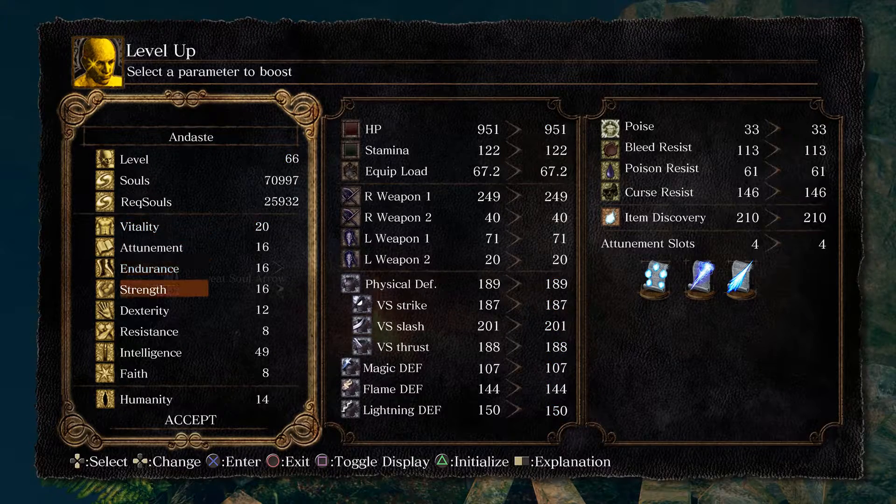We've got two levels worth here, going straight to endurance. We also need to start thinking about putting points into attunement because we're going to start getting more spells very soon. We're reaching our maximum amount, and this is where as a caster you start losing levels — I'm putting two levels in and not even gaining anything out of it, which is why I ended up leaving it so late.